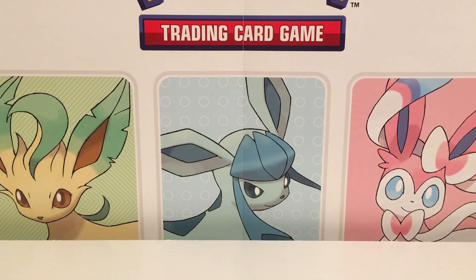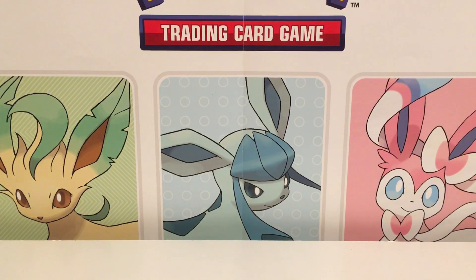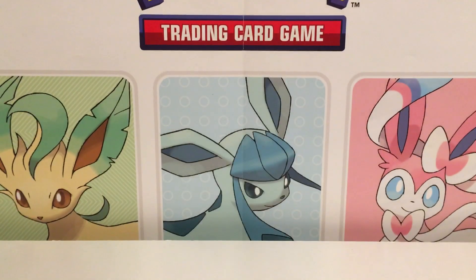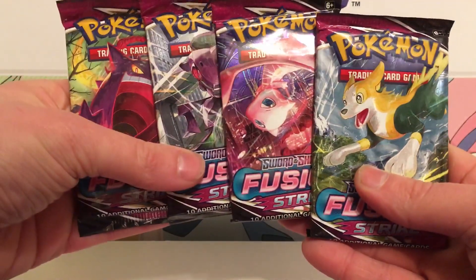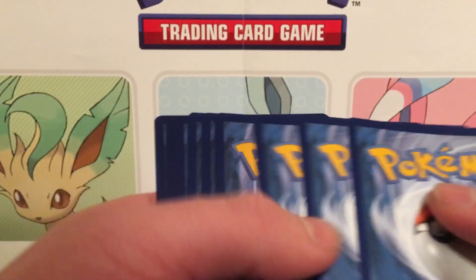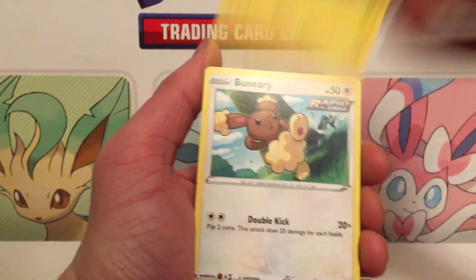These boxes can be really difficult to open — should've left my scissors next to me. Got a box cutter though, there we go. We got ourselves Deoxys for the promo this time, and Latios. Got one of each pack artwork again. I highly doubt they'll all be like that, but maybe they're trying to promote the set hard. Maybe there'll be some good stuff in here.